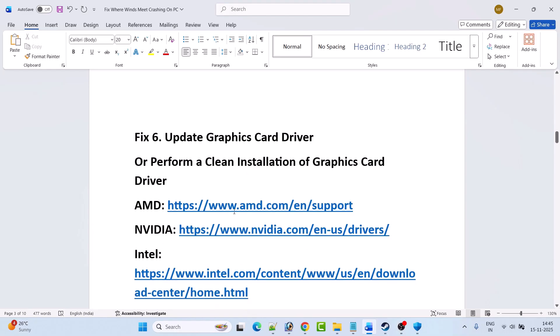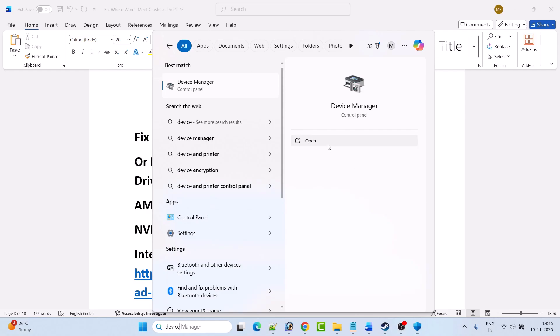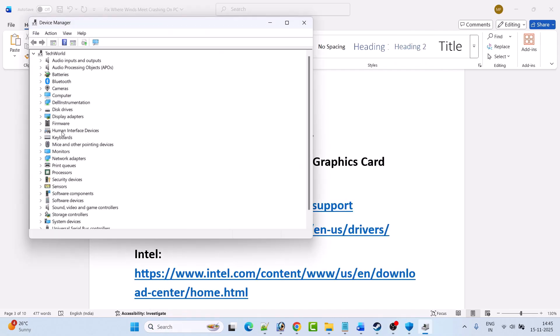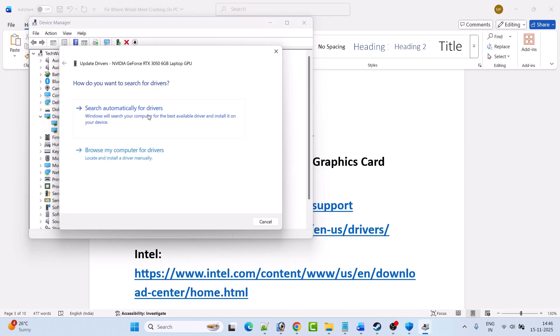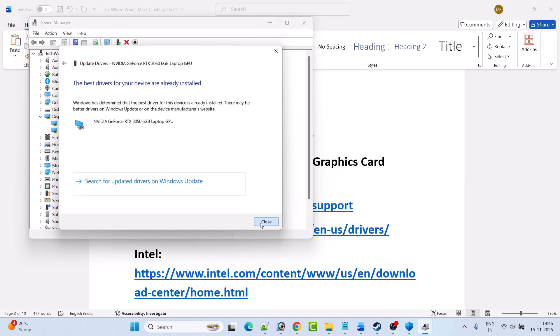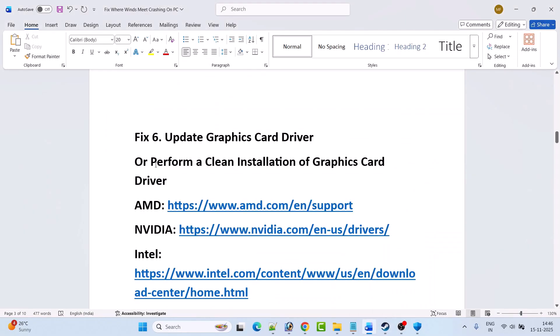Fix six is to update your graphics card driver. In Windows search, type Device Manager and open it. Expand Display Adapters, right-click on your graphics card driver, and select Update Driver. Then click Search Automatically for Drivers. After that, launch the game and check if your problem is solved. If not, you need to perform a clean installation of the graphics card driver.